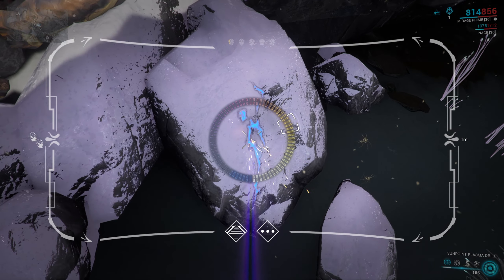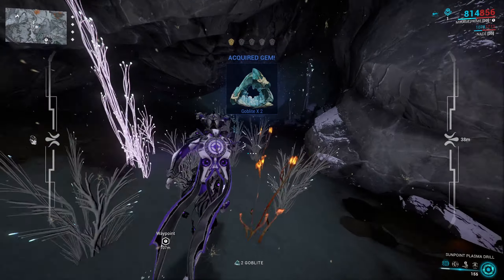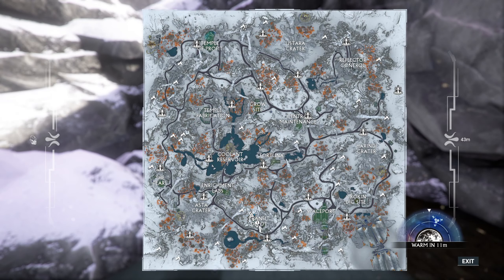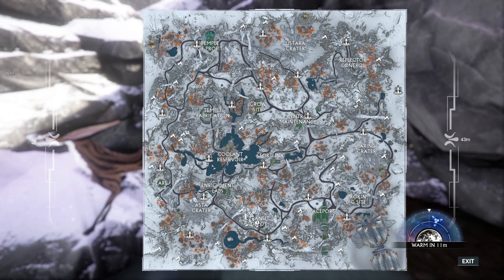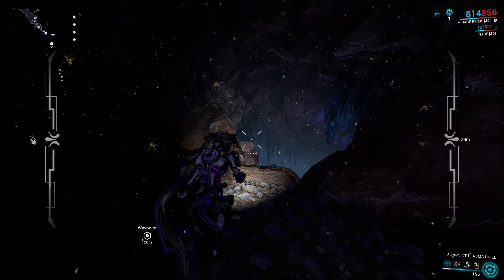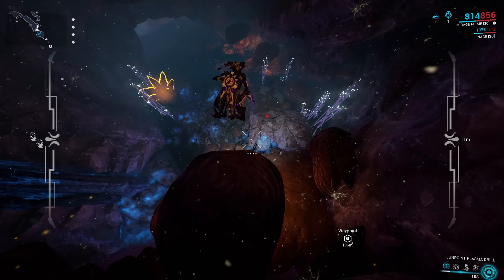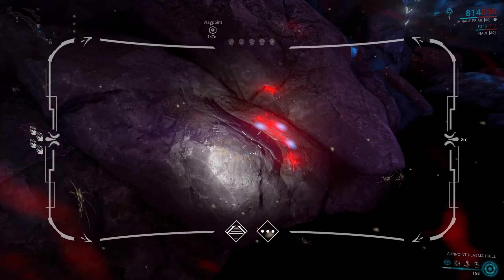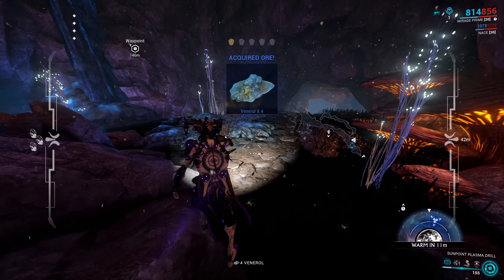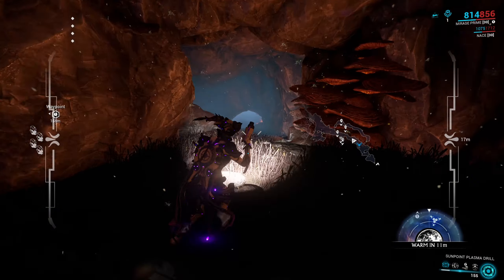The best place to get ores and gems in the Orb Vallis are the caves. There is no single best spot, but my favorite cave is the one west of Transit Depot. I have also seen people go to Deck 12 and respawn deposits through the whole open world, but this has not worked for me. If anyone knows any other extremely good places for mining, let me know down in the comments.